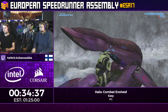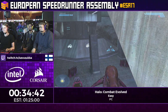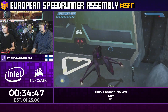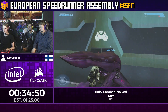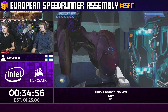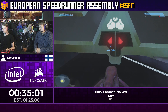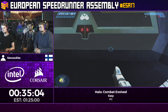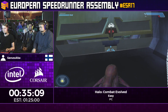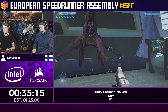Grabbing this Banshee and we're on our way to the control room. It's quite possible to kill yourself here by just exiting the Banshee the wrong way and having it land on top of you — hopefully that doesn't happen. Since we skipped a lot of triggers, our last checkpoint is actually from when we were driving the Ghost, which is pretty far back now. You only get like two checkpoints in the entire level.